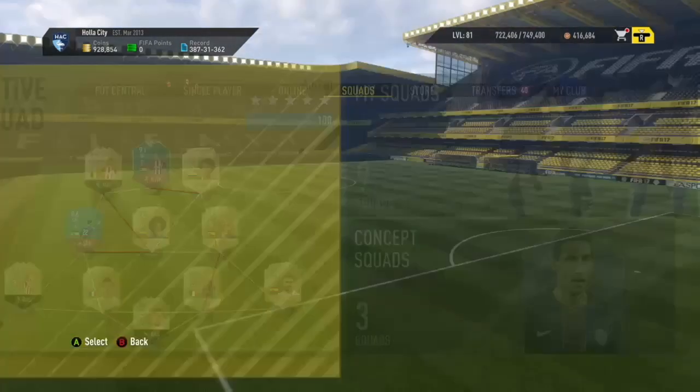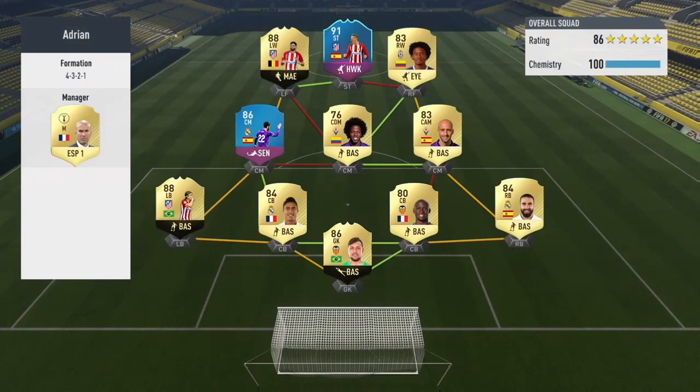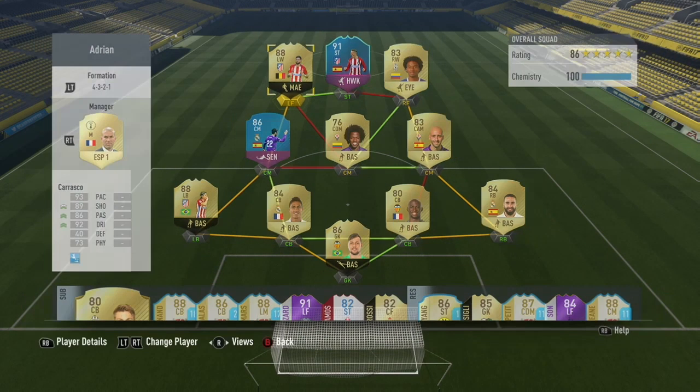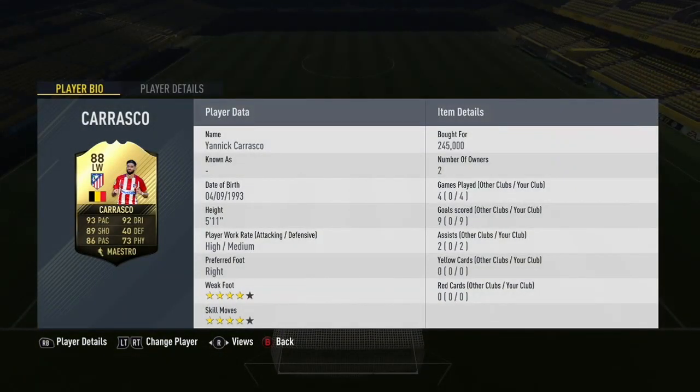Hello guys, Josviva here and welcome back to another video. In today's video we will be reviewing the 88 in-form Yannick Carrasco. As you can see I have him left wing in a 4-3-2-1 formation, partnered up with Fernando Torres in the Maestro chemistry style.